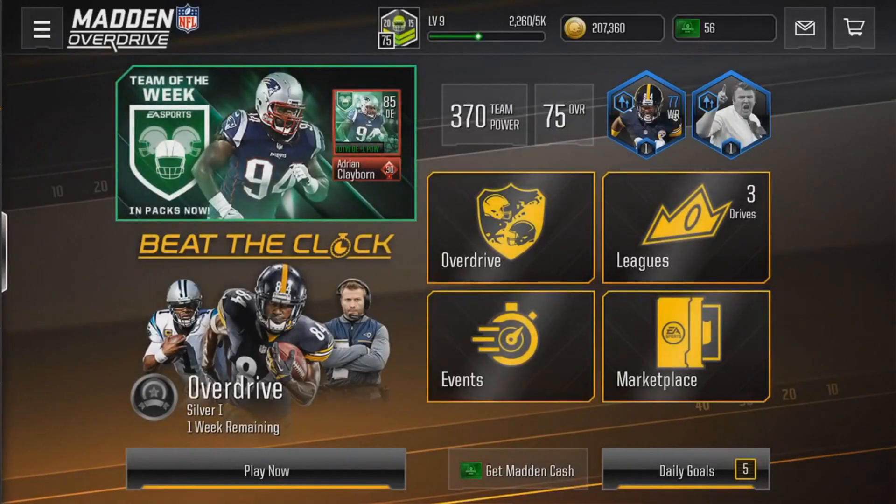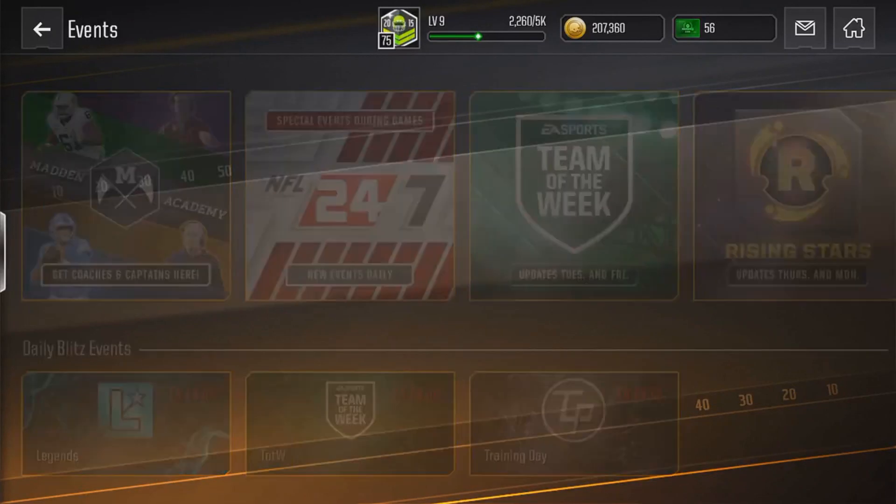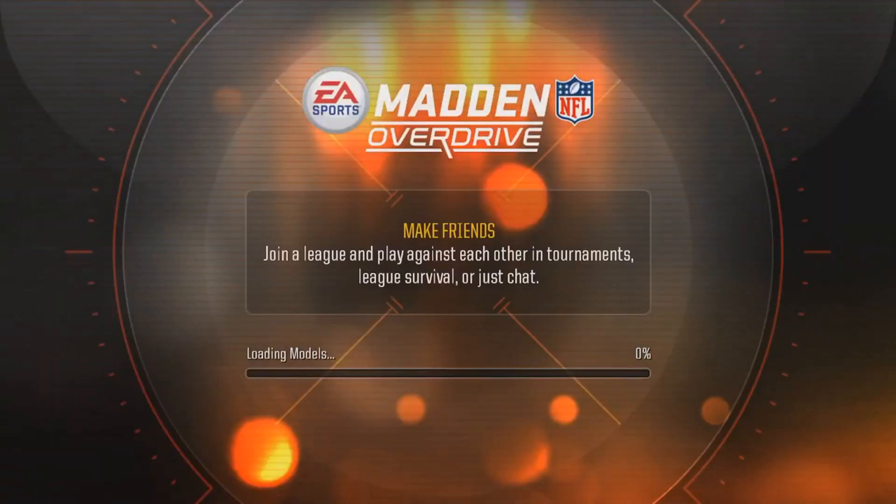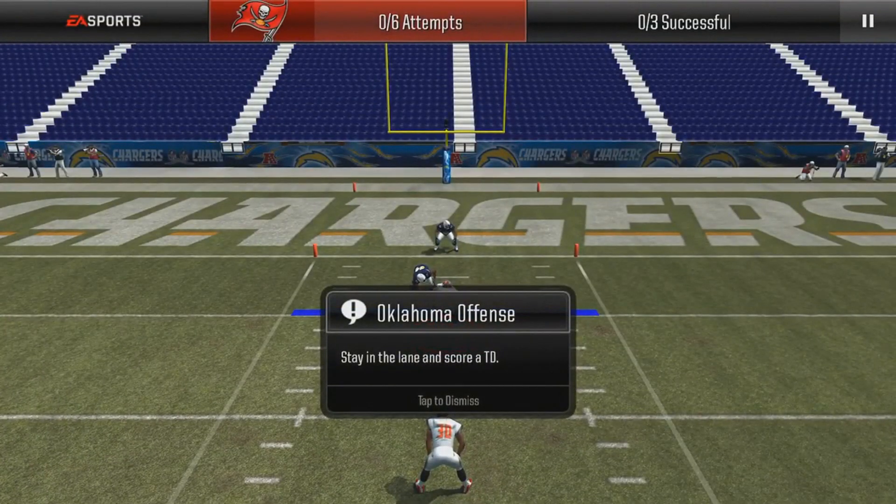I'm going to be showing you guys two ways you can actually do this method. The first way is the really simple, most straightforward way — go to Events. Training Day is out right now, so if you guys play this training event, every time when it's the first time playing it, it's always free.